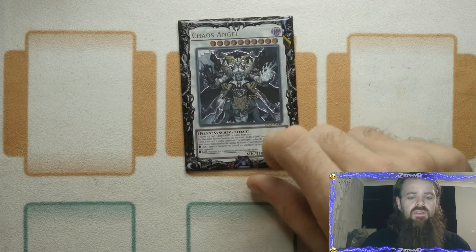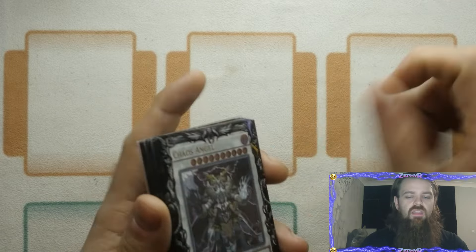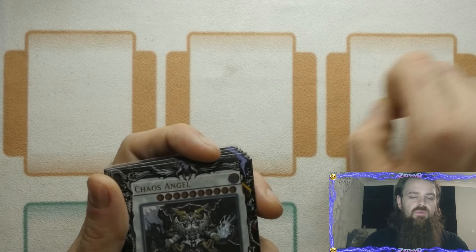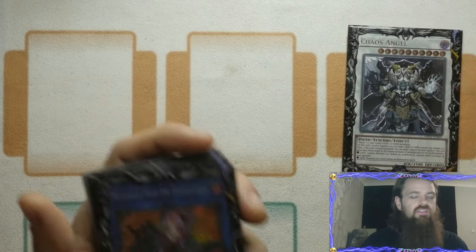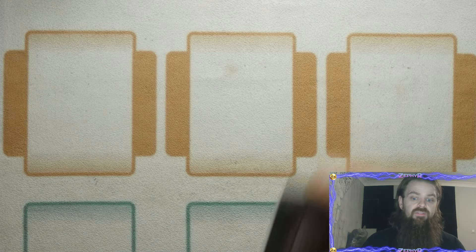Quick note as well: even if you're Fiend-locked you can still make Chaos Angel as it is a Fiend. So it's very funny if you just keep getting different levels back and you can extend your board and just go — cool, add a Chaos Angel to this board as well, banish your back row — not that that back row is going to be much use because if it survived that entire point it's probably not going to be that effective for them.